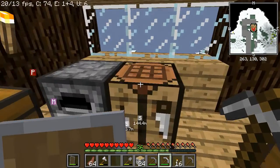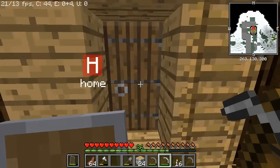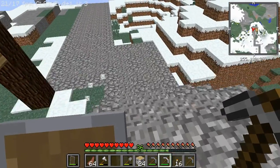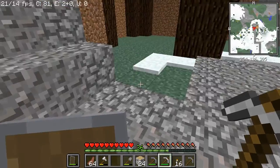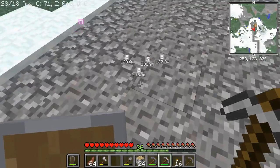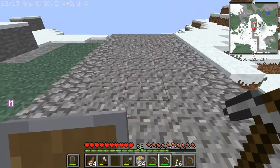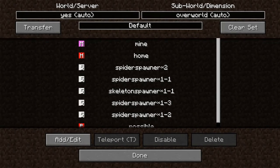Hello, the FIMCO man is back. Time to go down into the depths. Currently there are four or five waypoints marked with X, all to do with spawners.